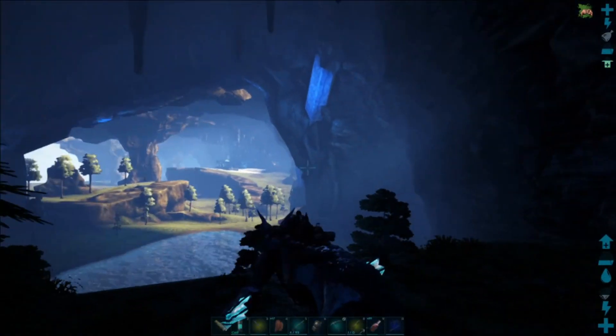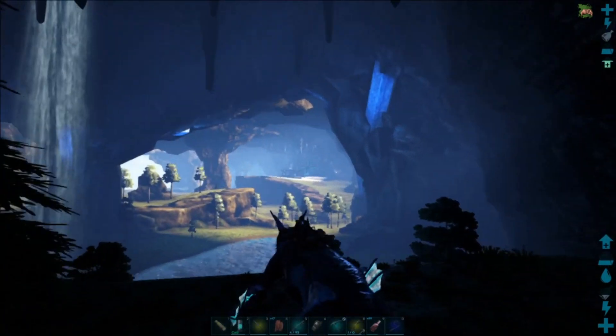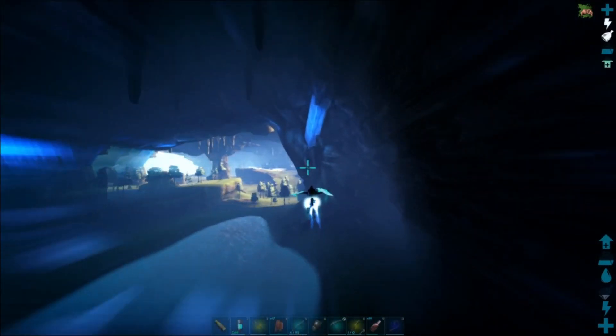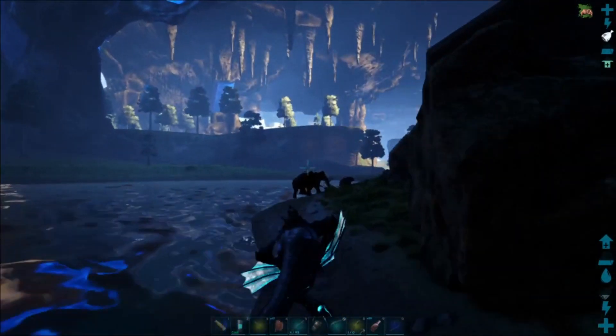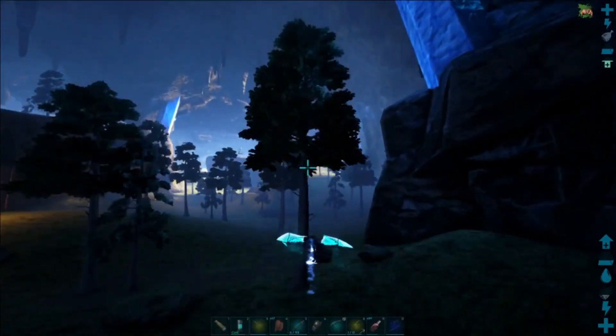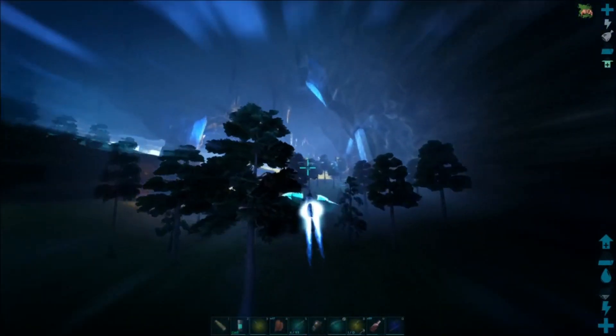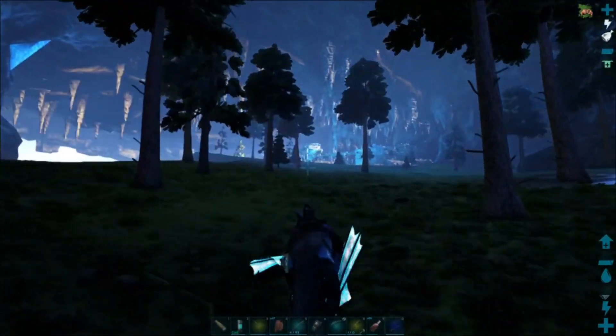What we're looking for — I don't know if you can see this in the distance — is that blue structure over there. It's the only kind of structure down here, and you don't need to worry too much. As long as you come down here you'll eventually find it, but I will show you the grid coordinates. It's really easy — much easier than the Island Artifact of the Cunning.